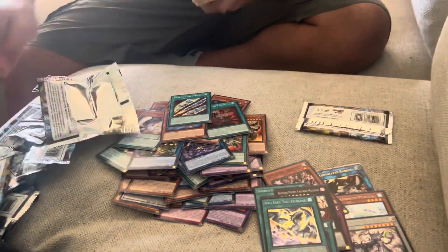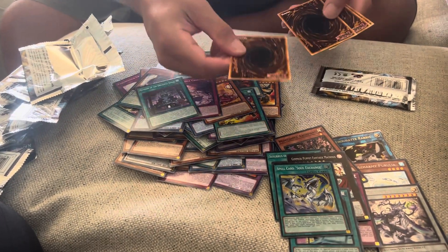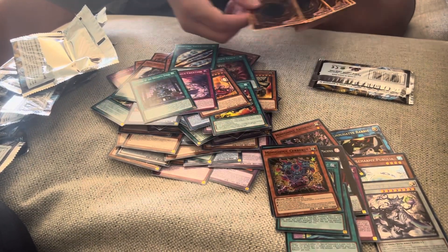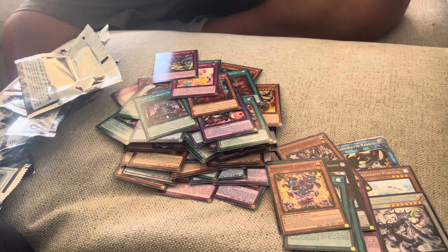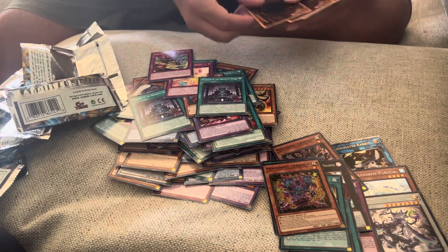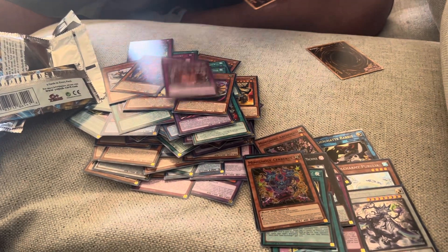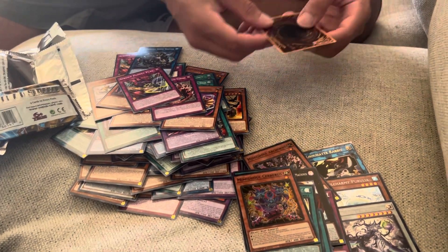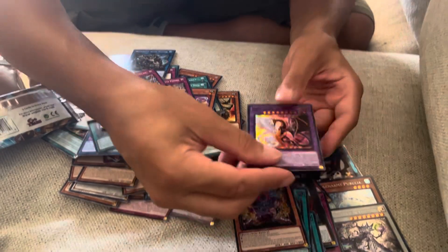Come on baby, please... Mini Ghoul Cerberus. Final pack, bless up. All right guys, here's our hollow — okay, the moment of truth, is it something good or is it just another super rare? Oh, we got a second ultra rare — Light and Darkness Dragon! Awesome, what a great pack opening!